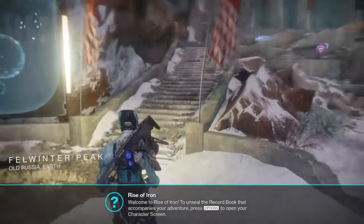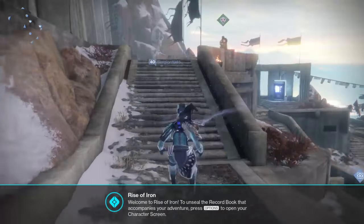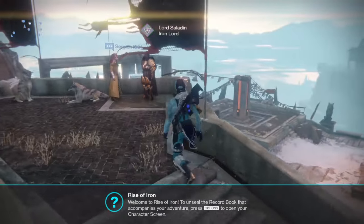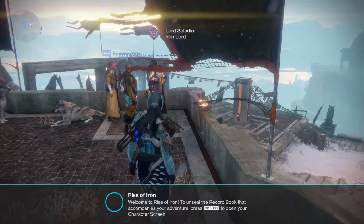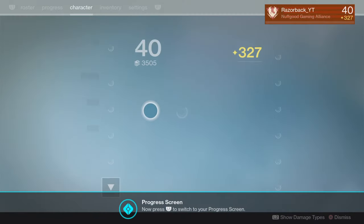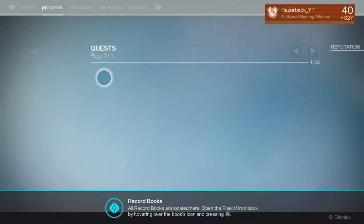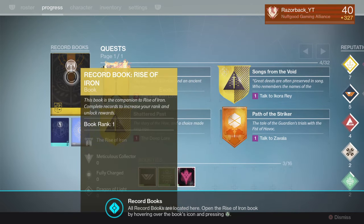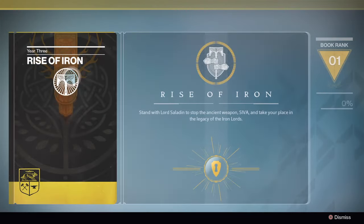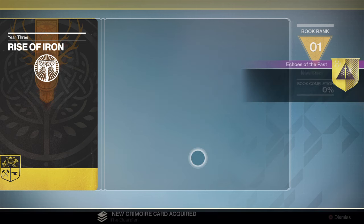We're going to go up to him, say hello, and get the next part of the quest. Open your character screen — welcome to Rise of Iron. Now we're going to unlock the record book. Go to your progress bar, find that little record book for Rise of Iron, hit your triangle button on it, and then press square to break the seal.